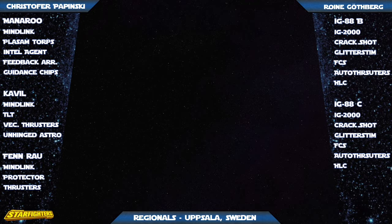I've met Rona at the Worlds. Christopher Popinski is going to be running Cavil with a Tawny Mine Link, Twin Laser Turret, Effector Thrusters, and Unhinged Astromech. He'll also have Finrao with a Tawny Mine Link, Concord Dawn Protector, and Auto Thrusters.